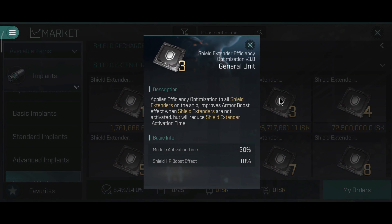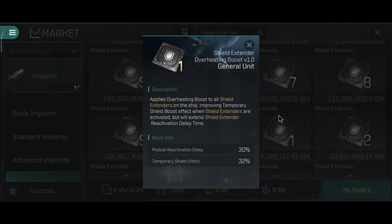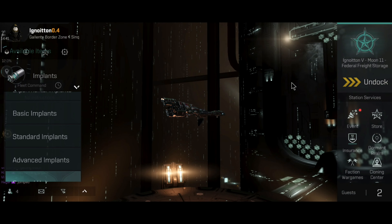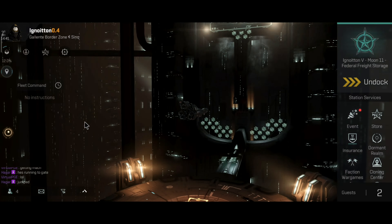I can also play around with the rig integrations, but that will be a little bit expensive. This can add plus 18% shield booster performance — or extend the effect by 32% or passively increase the effect by 18%, which is still really nice. I can probably get around 600,000 hit points on this ship.